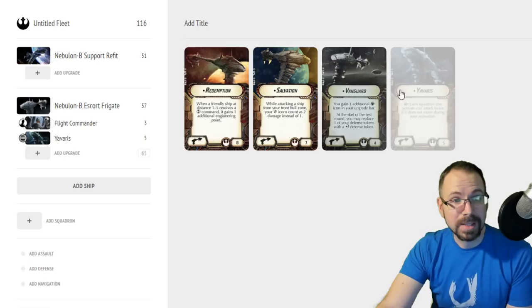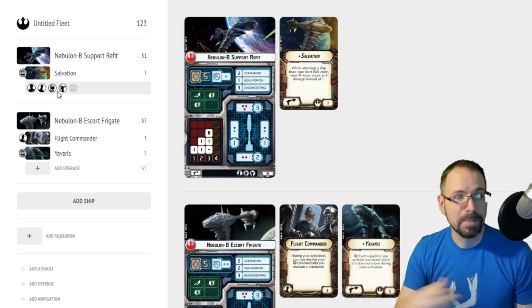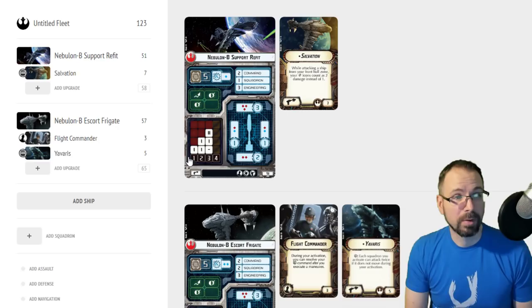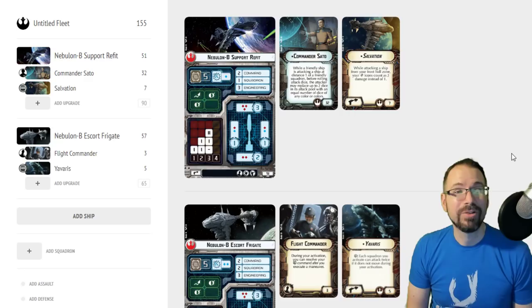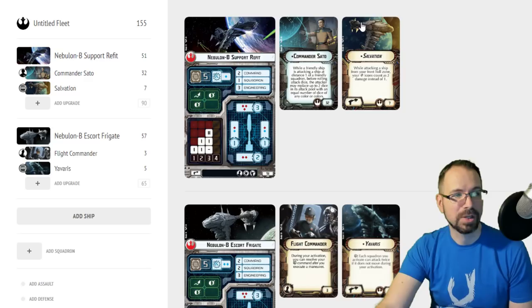Another way people ran Nebulons was with the Salvation title, which was kind of popular. It's one of the first titles I ever ran with a Nebulon because it lets your crits count as doubles out of the front arc. The problem was that front arc was tricky to line up. This became really cool once Sato came out — you could potentially roll two or even three black dice if you concentrate fire out of your front arc, and if you get the crit hit you actually had three damage on that black die, which was super cool.